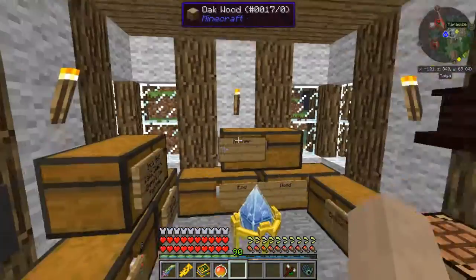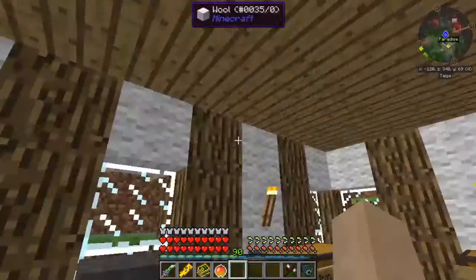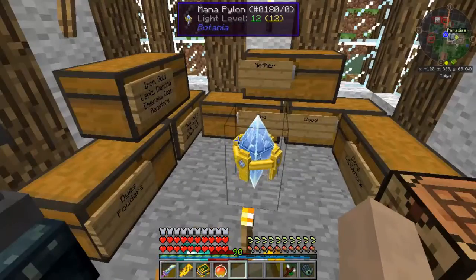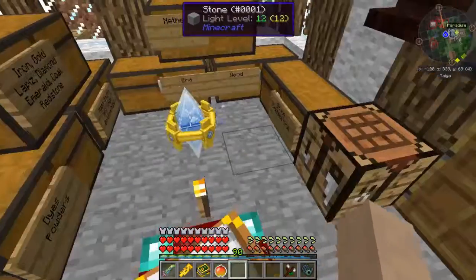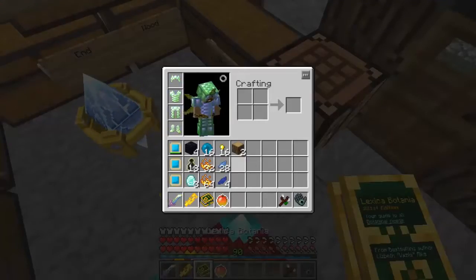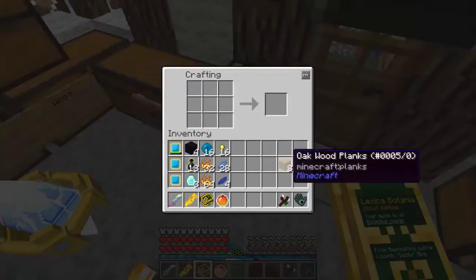I think the best place to do it is in here because everything is in here anyway, and we don't even have to organize anymore if we do that. Let's do it real quick. I've got all the resources needed to get started — the oak wood is for making a chest.